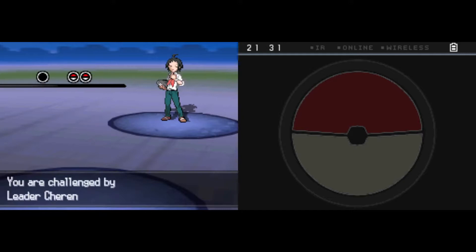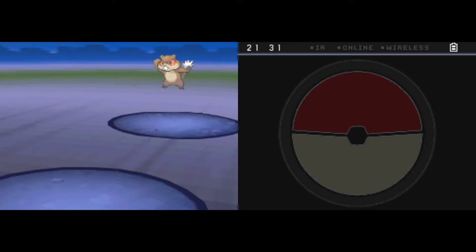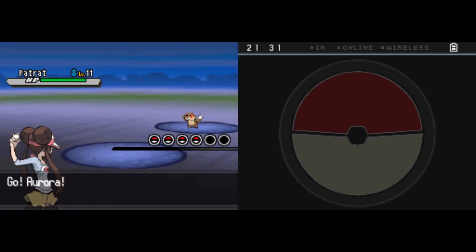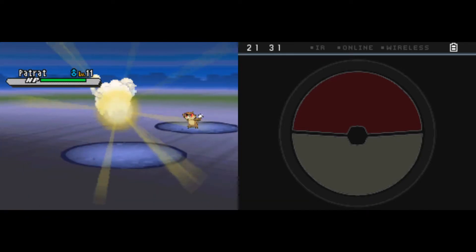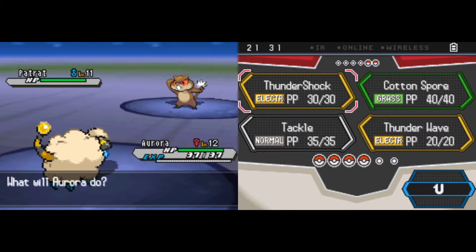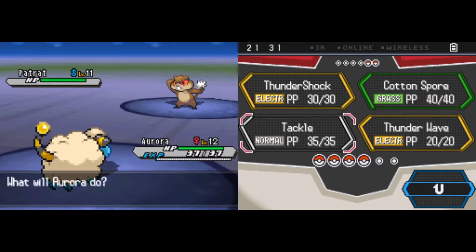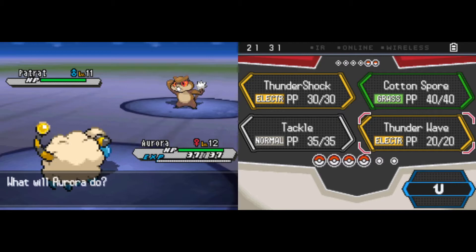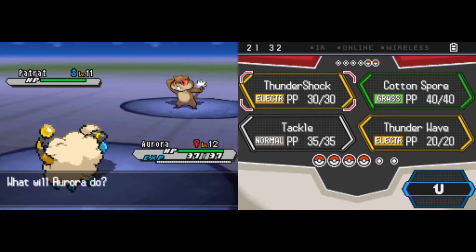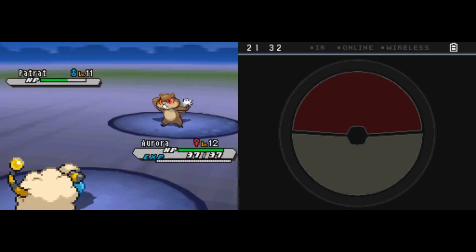He does have two normal types to start this game off, so we don't have any super effective fighting-type moves against him — we're just going to have to fight him head-on. And we are running the Electric Sheep here. Because of Aurora's passive, when Patrat makes physical contact, he may get paralysis, so we're not even going to bother with Thunder Wave. We are just going to start spamming some Thundershocks and see how much damage we can get down.